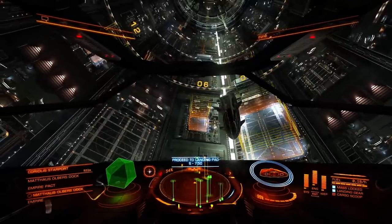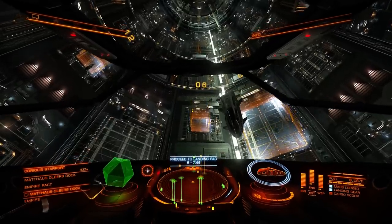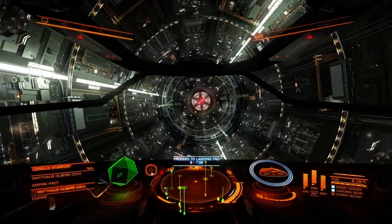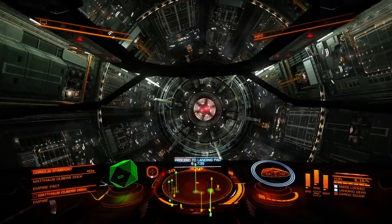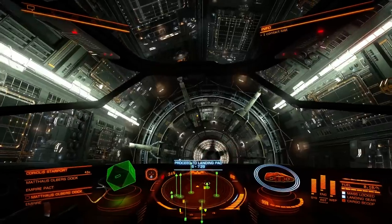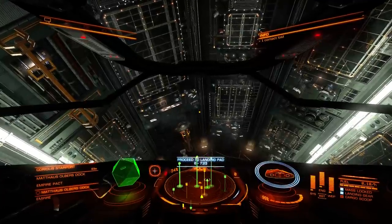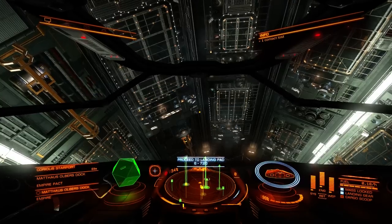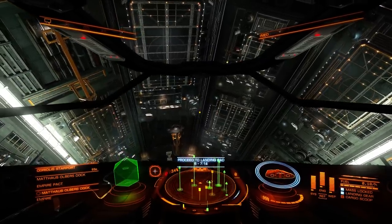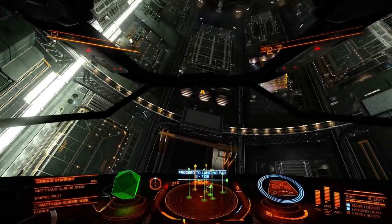If you notice the dot is full blue — that indicates your target is ahead of you. But if we go beyond it, you will see it changes to an empty circle. This indicates that the target is now behind you — so we are facing exactly the opposite way from our target. This is an important thing to notice because it will help your navigation quite a lot and make your wandering around looking for what you need less often.